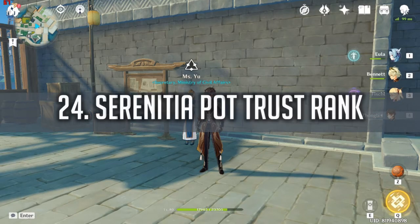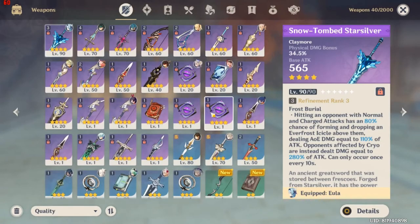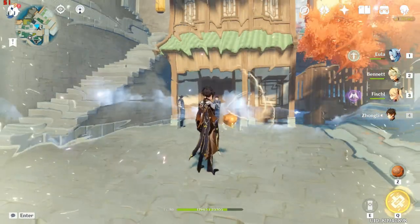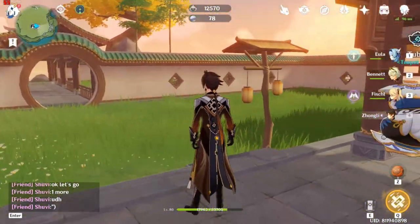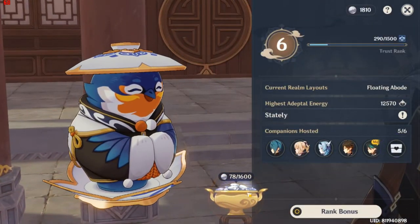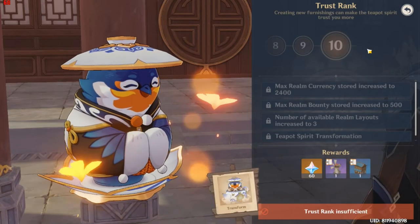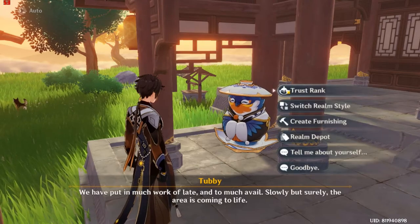Way 24 is the Serenitea Pot Trust Rank. The Serenitea Pot is a new feature added in version 1.5 — you unlock it after finishing a quest with Grandma Ping. After entering the Serenitea Pot world, talk to Tubby, who manages the Trust Rank. Every time you reach a new Trust Rank level, you get 60 Primal Gems. From level 1 through level 10, that's a total of 600 Primal Gems — easy to get.